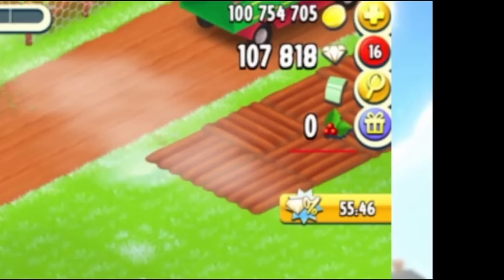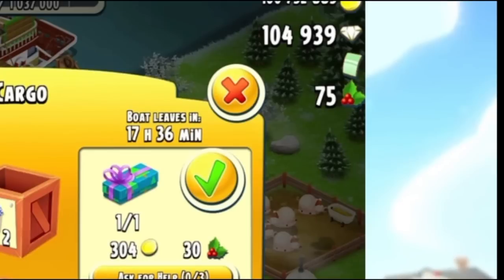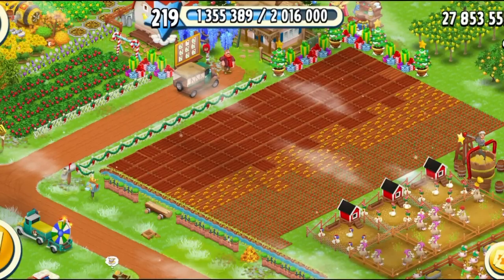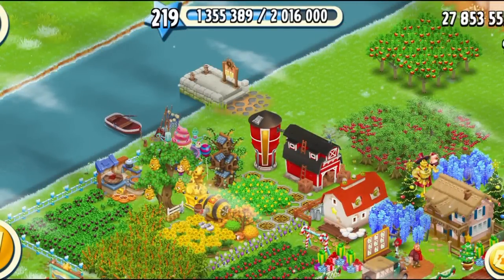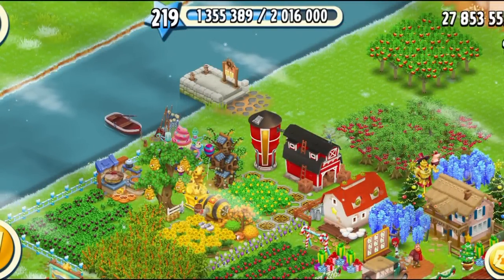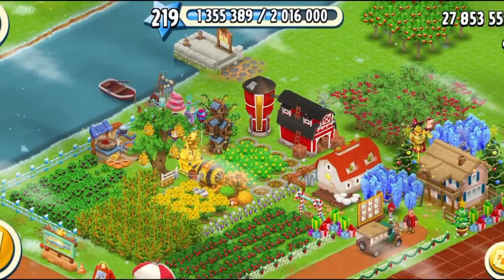How are you going to know how many hollies you've already collected? After 5th of December, just under the voucher section, you're going to see that little gift sign showing you how many hollies you have already collected. In this picture, you can see someone has collected 75 hollies showing just under the voucher. Each boat is going to come with the gifts and each gift is going to give you a different amount of holly per crate.